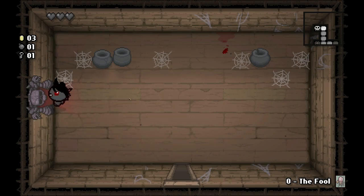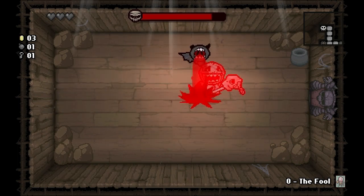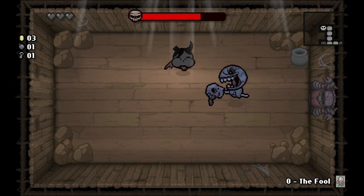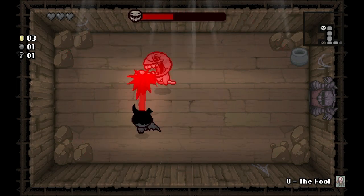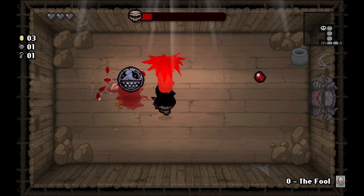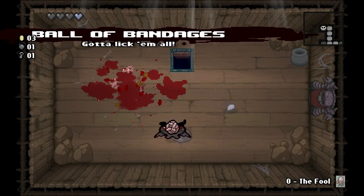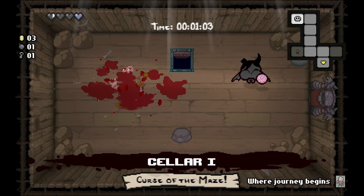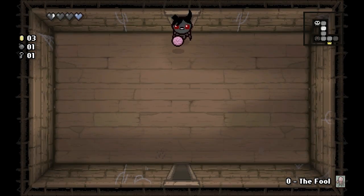All right, let's do the boss — Famine. This is champion Famine, he'll drop a soul heart when we kill him. All he does is rush us, I don't think he drops any flies or anything. He does a five-way spread which isn't very threatening, and he does monster's lung style bullets — very easy. We'll grab all the bandages and take our heart.